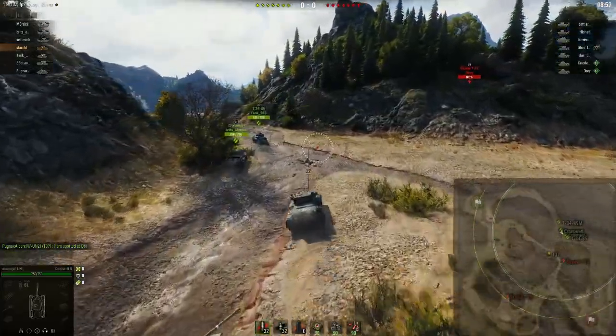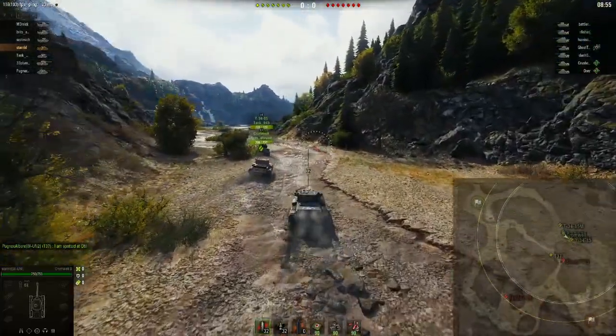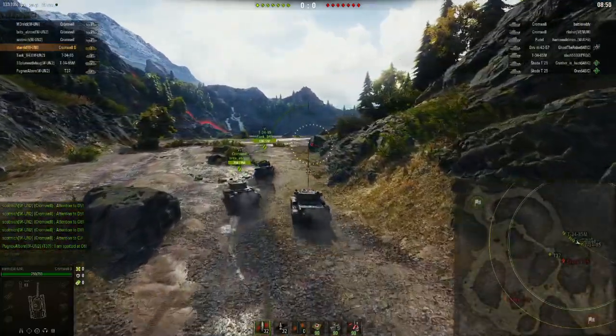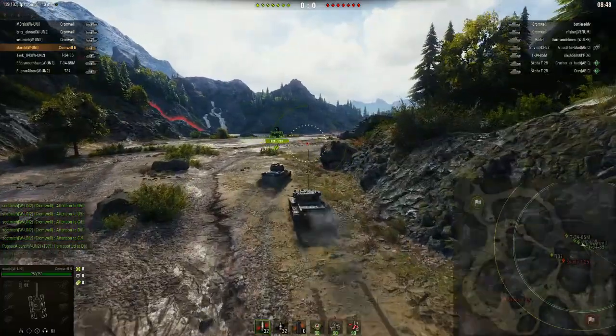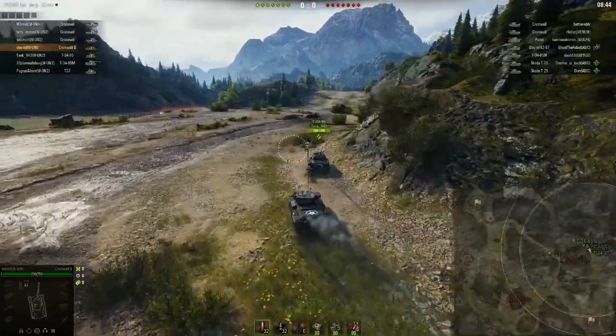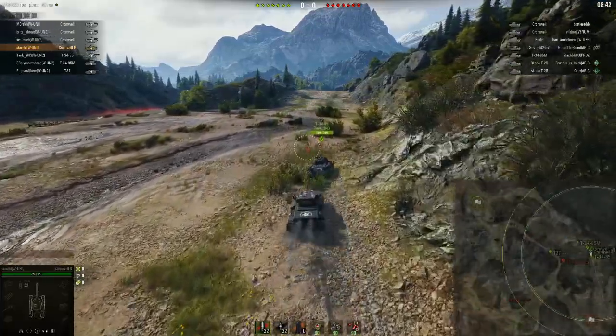The Skoda T-37 spots both Skodas. The call goes out to proceed forward and now we've committed to a fast cap. All we see are the Skodas — we don't have the other Cromwells spotted, and we don't know where the Stug, the 30-45, or the Pul are.